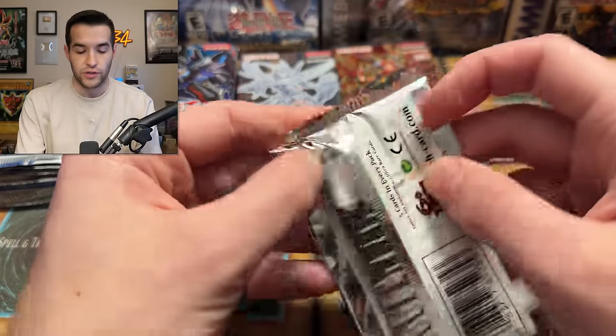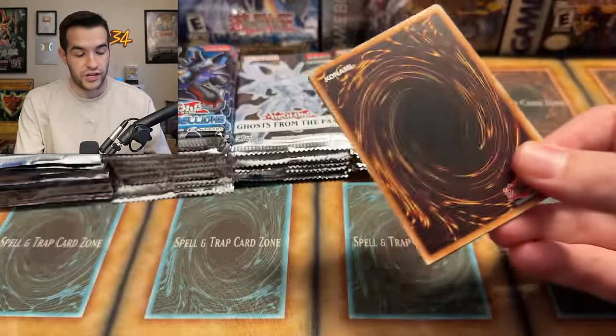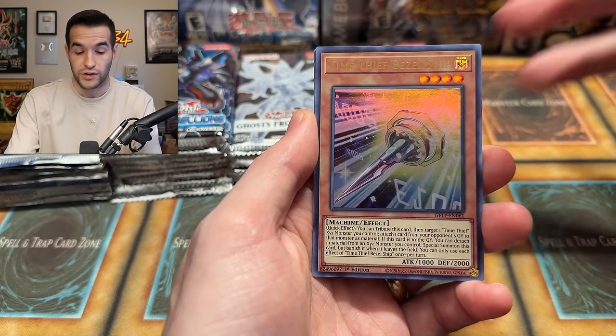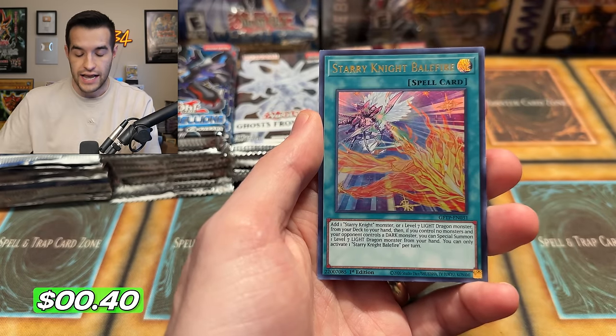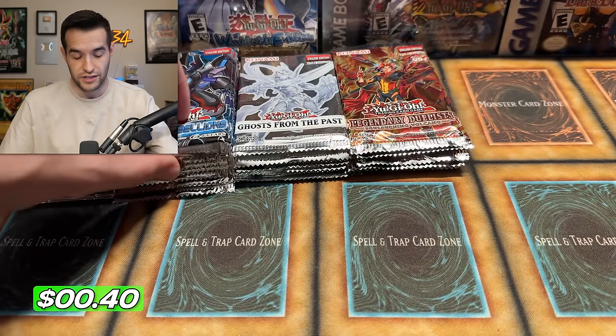We're doing this by total value, with a counter for each category on screen. Now let's see what Ghost from the Past one can get. Can we finally get that Dark Magician again? We have Sun Avalon Dryadus and Starry Night Balefire — no ghost rare there. It's been a long time since we've pulled one from Ghost from the Past.